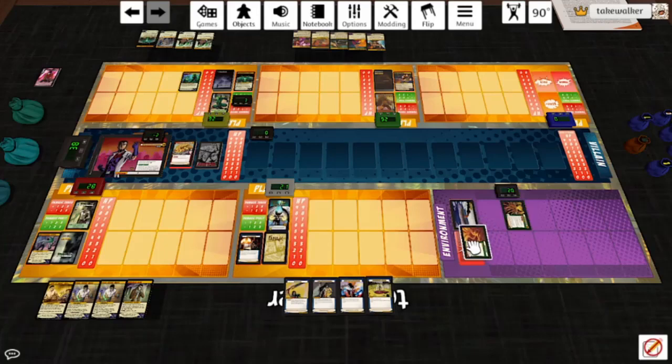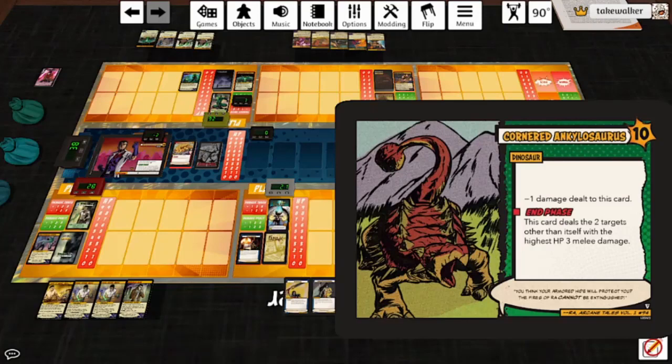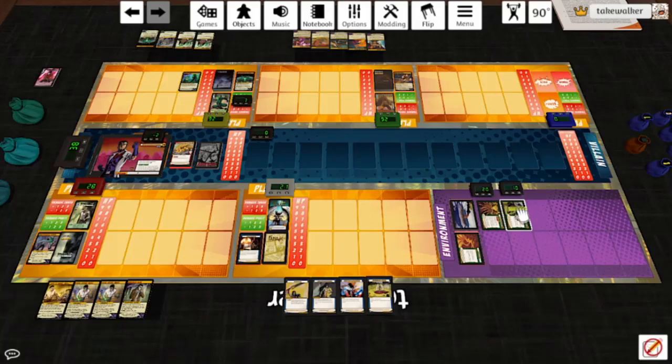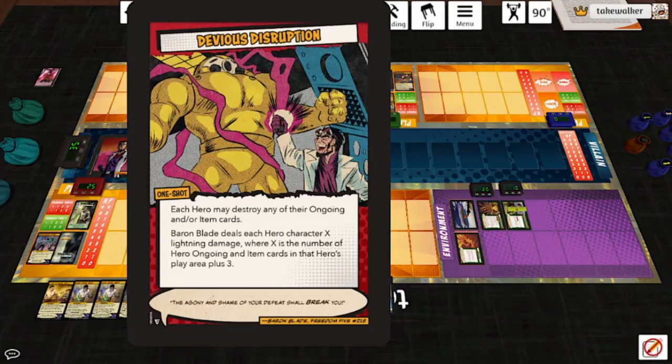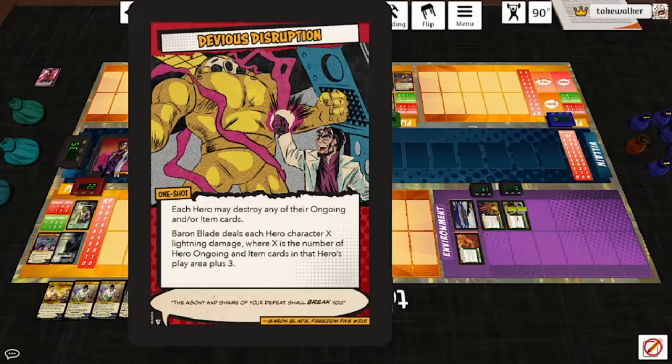Baron Blade plays Devious Disruption: each hero may destroy any of their ongoing or item cards, then Baron Blade deals each hero X lightning damage, where X is the number of hero ongoing and item cards in that hero's play area plus three. With only one card out, Gargoyle keeps it. This card is a big improvement from Enhanced Edition — no more having to trash seven cards or die. He deals three damage to everybody; Gargoyle takes four but adds a token and reduces it by one. Then Baron Blade discards the top two cards, bringing him up to eight cards discarded, so we really need to hit him.